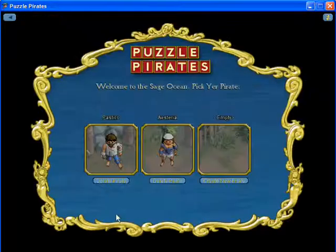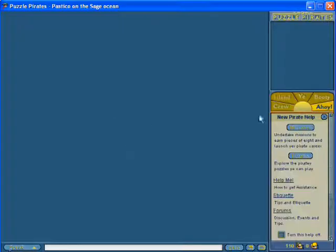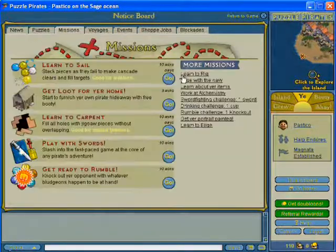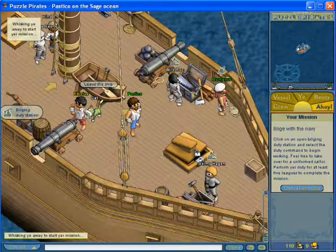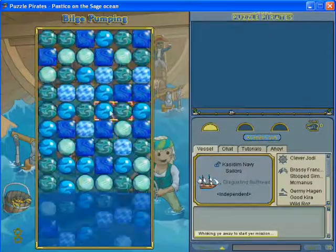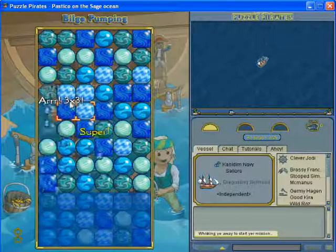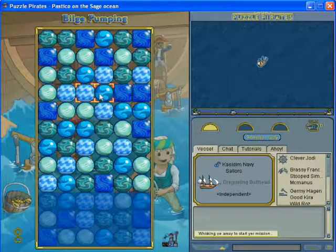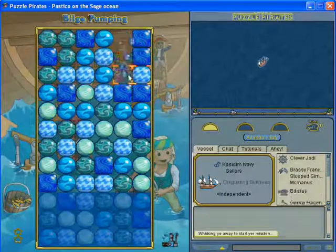I'm going to teach you how to bilge. When you get in the higher experience, it's a little tricky to get it going, but once you get the pump going, just keep on doing 3x3s and you'll keep up gold sparkles. But to get it to gold sparkles in the first place, you're just going to keep on making 1-click 3x1s and 2-click 3x3s.